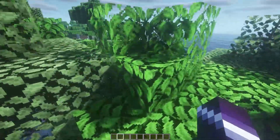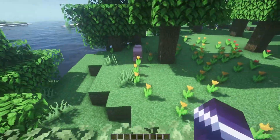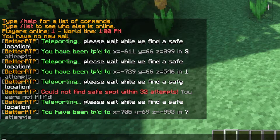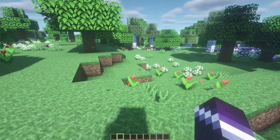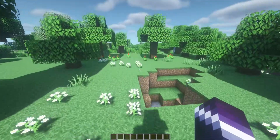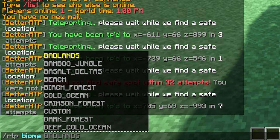The reason you might not want to set the max attempts too high is because it would mean a very long wait. If you set it to 200, people would have to wait minutes until they either get teleported or get the message that BetterRTP can't find the biome. So you can teleport to whatever biome you want — it is very handy. You can also use it to teleport to a different world.